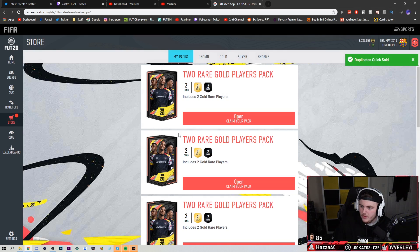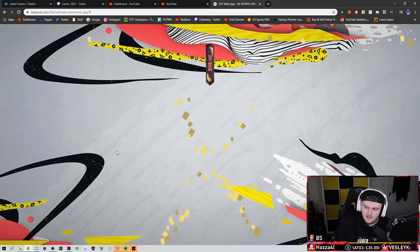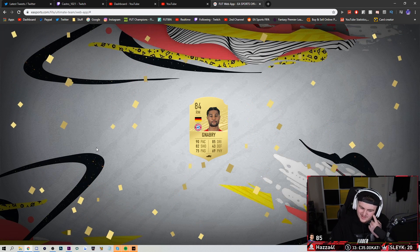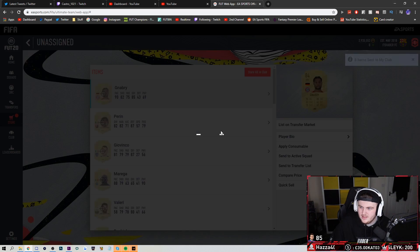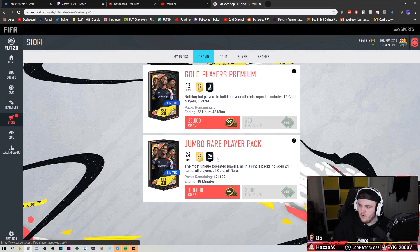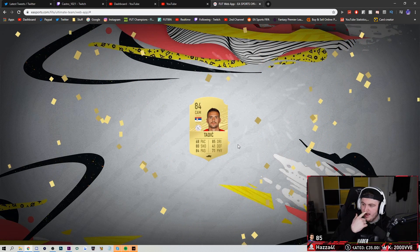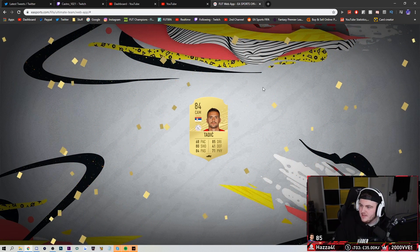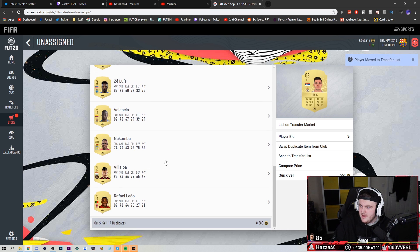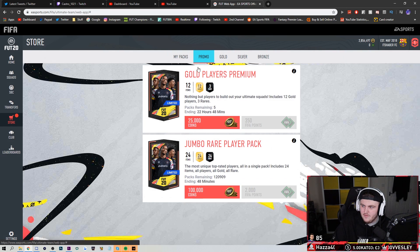I guess we could do one or two with coins real quick to see if we can get anything good. Naby? Yikes. I'm also going to be trying to get into the PlayStation servers on my console. We'll do a couple with coins — just see if we can get anything good. Come on EA. Ronaldo? No, it's going to be Tadic. Big old yikes. Maybe we've used all our pack luck. Maybe we've got all our walkouts now and we ain't going to get anything more.